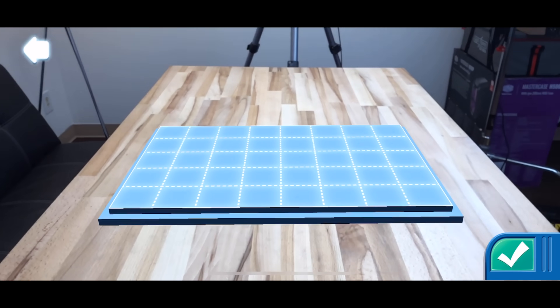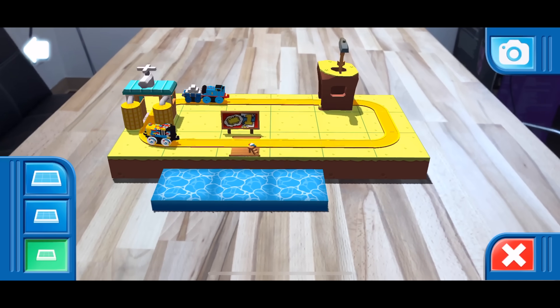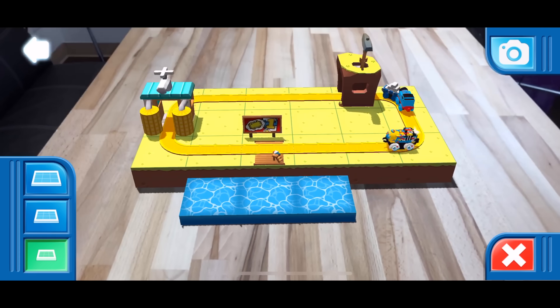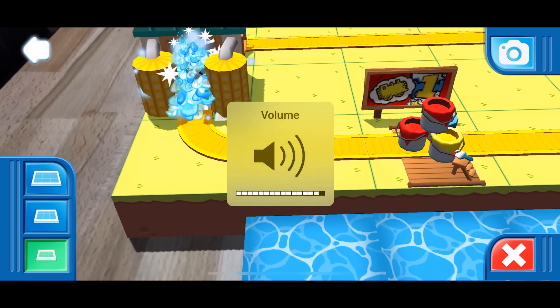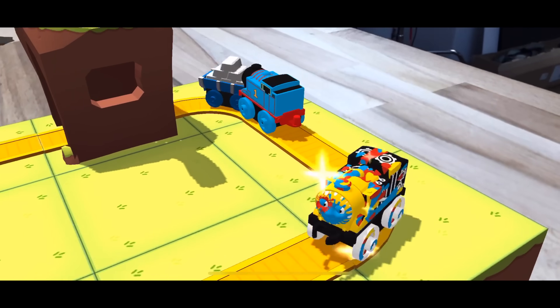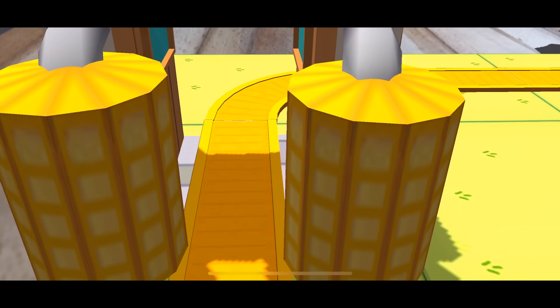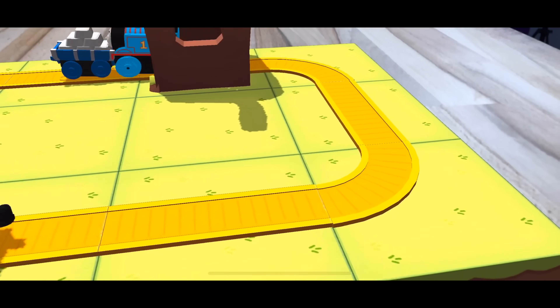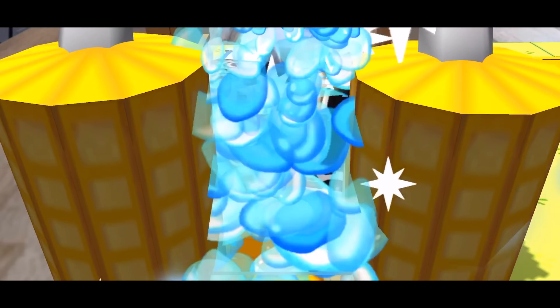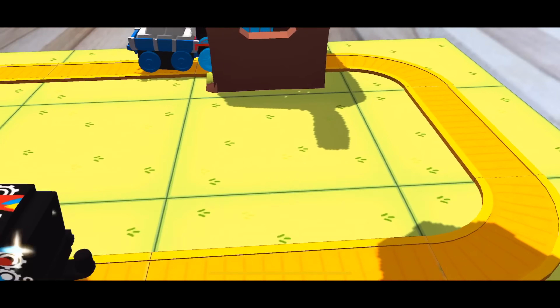Here's a really fun app for kids — Thomas and Friends Minis. You can actually create a track and place it on a surface, and you can change the size of it. What's cool is you can zoom in and look at all the details. This is pretty fun for kids. As you get closer to each little thing, the sound follows it — you can hear the water going and crashing.